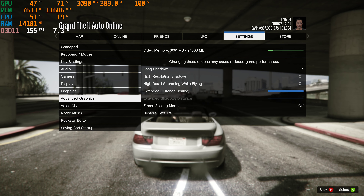My ASUS ROG Strix GPU is overclocked an additional 200 MHz on the core, and the memory is overclocked an additional 1180 MHz. My i9-13900KF CPU is at 5.7 GHz all-core overclock, with the E-cores set to 4.5 GHz. I'm running two Western Digital SN850X SSDs in RAID 0, and powering all this is a 1300W power supply.